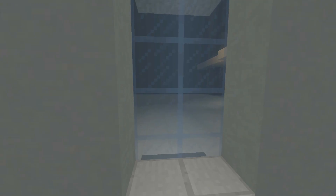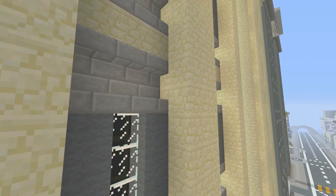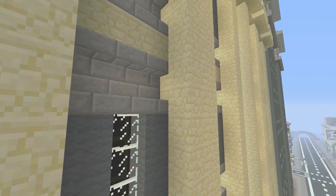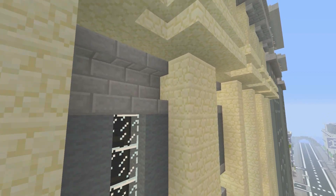I'd recommend when building with glass blocks to always set them back at least one block from the exterior wall. That gives the required amount of depth to make it look quite effective. However, if using glass panes they already give that kind of depth effect, though they can still be used set one block back and look just as effective — it's just something you don't need to worry about as much with glass panes.